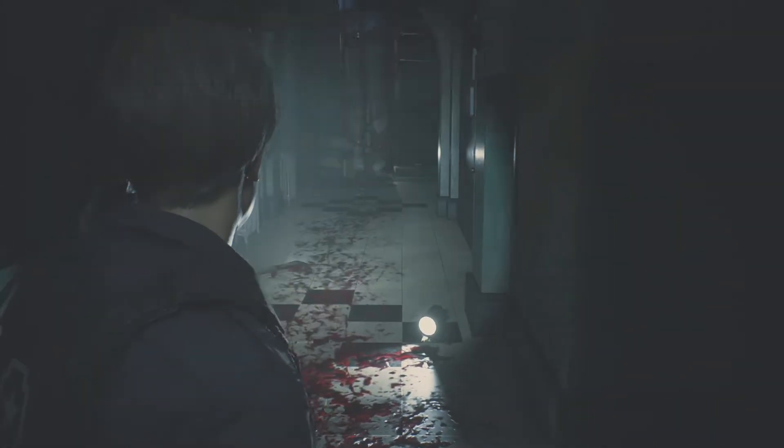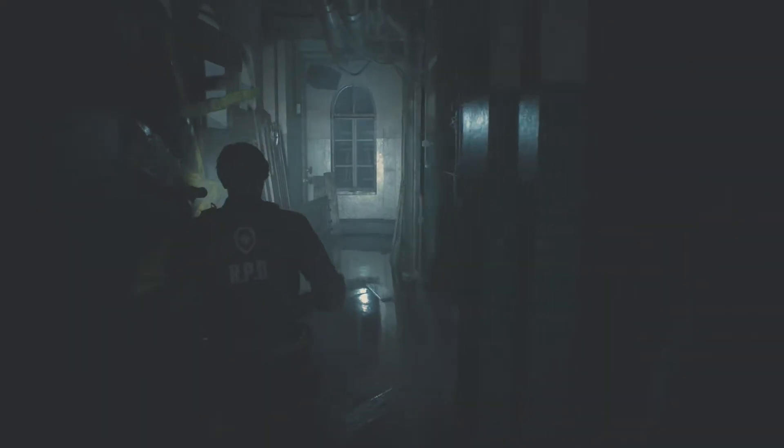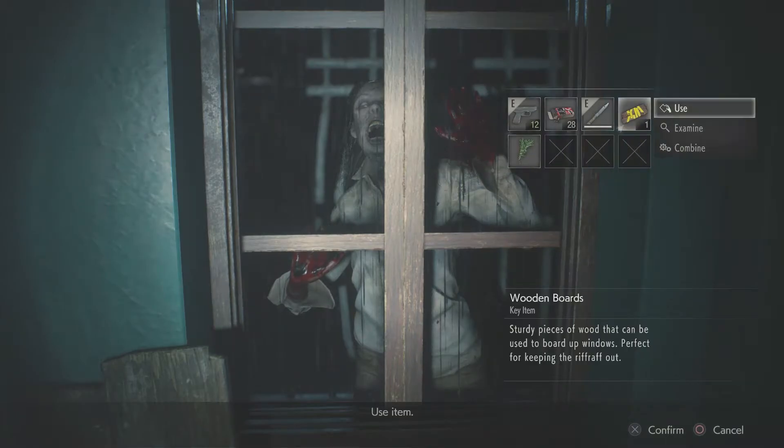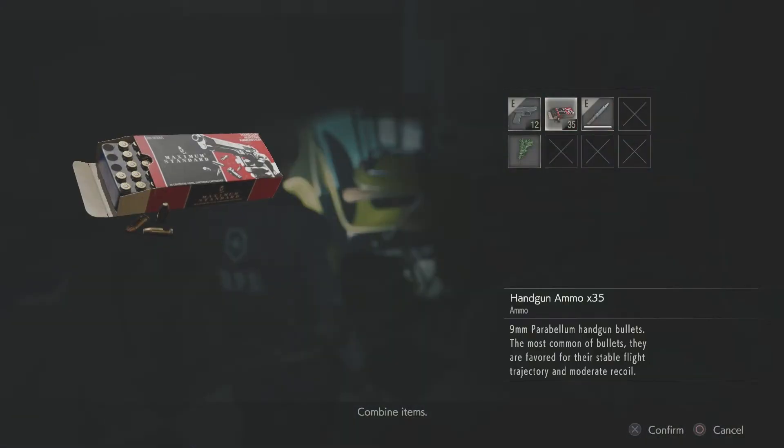I should have put a grotesque warning or something like that. There's a body here — just ignore him, we're going to run past. There's an open window here. We can board it up with the boards that we've got. If we run all the way to the end, there's a zombie that appears right there. Use the boards to board it up — should get a trophy for that. Run into here. PlayStation's lagging again.